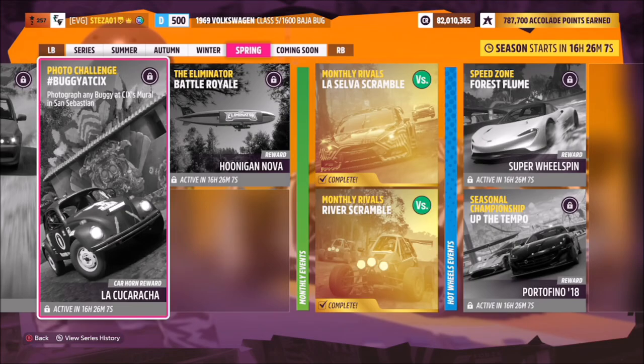Hello and welcome back to the channel. This week's photo challenge guide is called Buggy at Six, which wants you to photograph any buggy at Six's mural in San Sebastian. So without further ado, let's get stuck in.